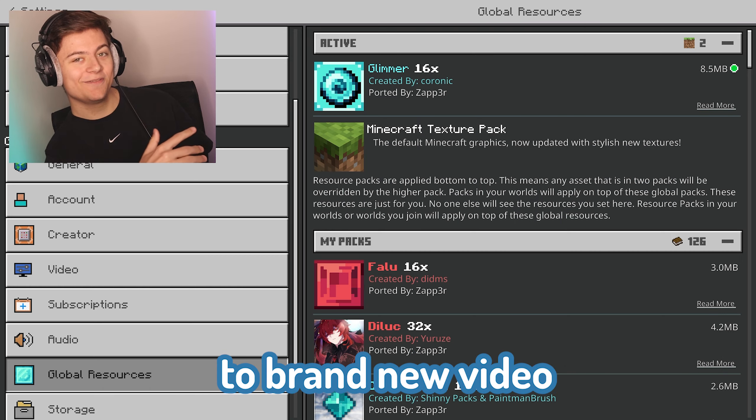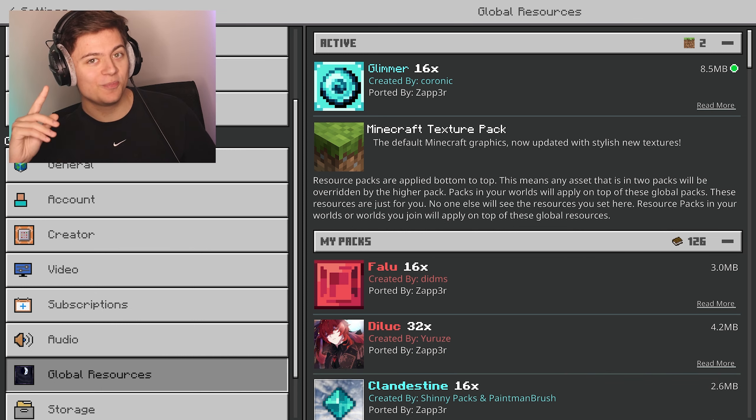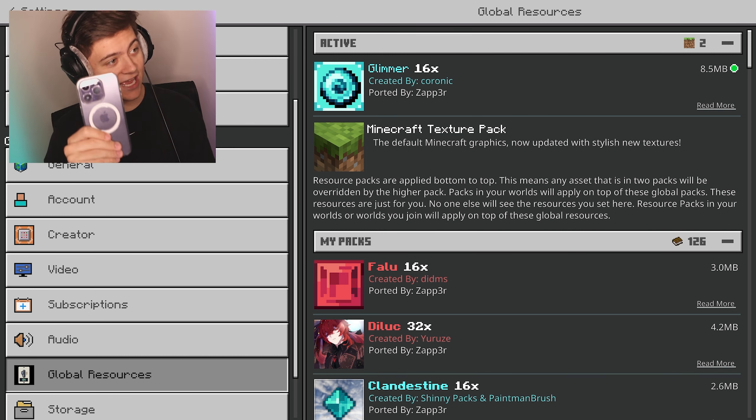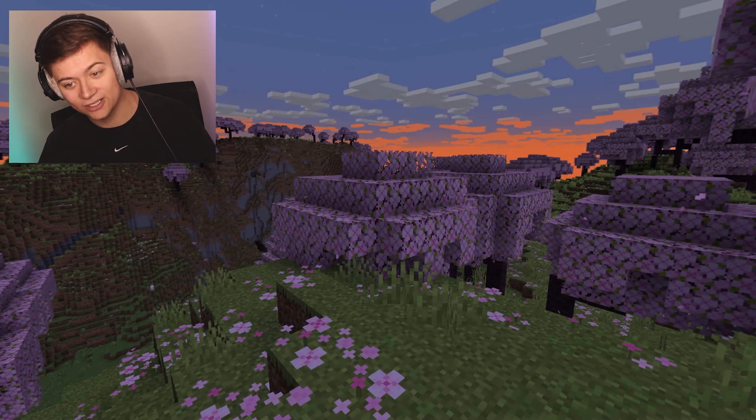Welcome back to a brand new video on Minecraft Bedrock. Today we're checking out five new Minecraft OP PvP packs on Pocket Edition, which means you can use them on iOS, Android, PC — everything. The first one is the Glimmer 60.